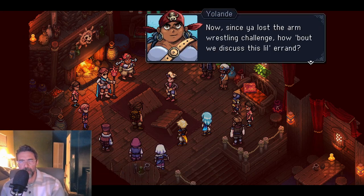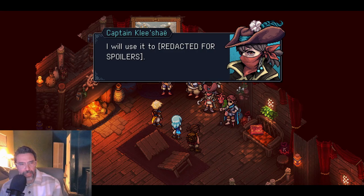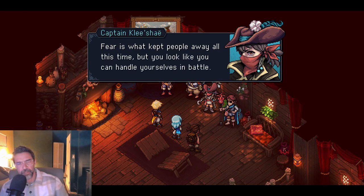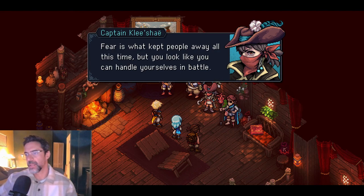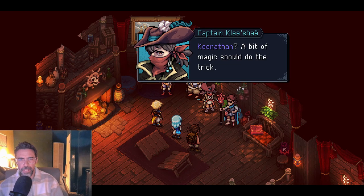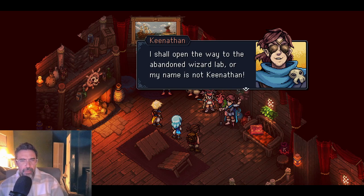Now since you lost the arm wrestling challenge, how about we discuss this little errand? It's a powerful token — paying an undead creature with it forces them to do one's bidding. Redacted for spoilers. Is that because it's the demo or are they being cute? Fine, how do we get in? Fear is what kept people away all this time, but you look like you can handle yourselves in battle. My crew won't fight, but they'll get you inside. A bit of magic should do the trick — I shall open the way to the abandoned wizard lab, or my name is not Keneethan.